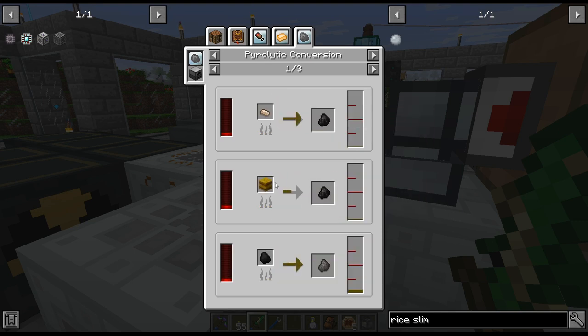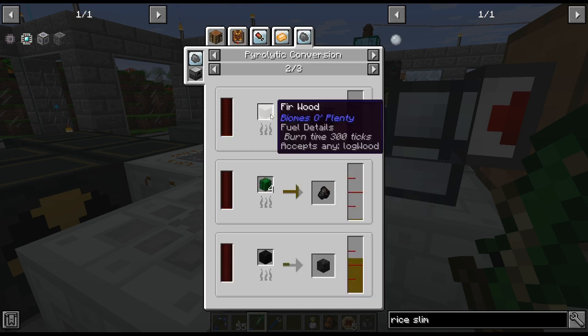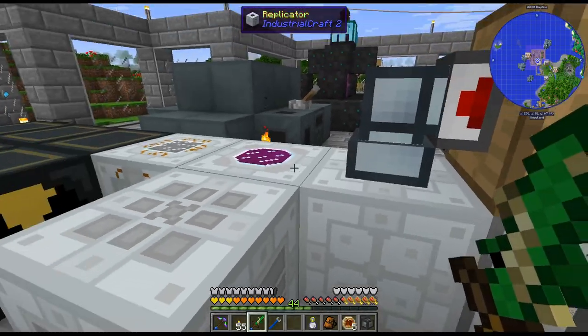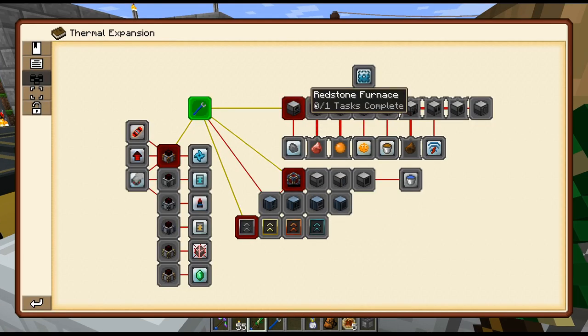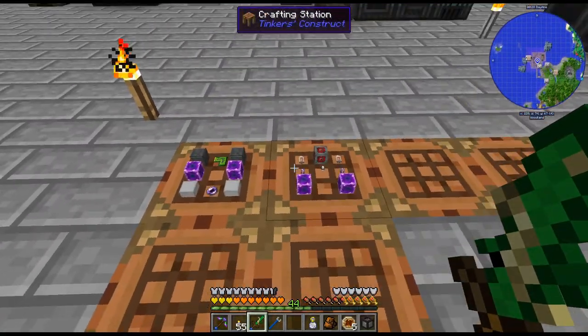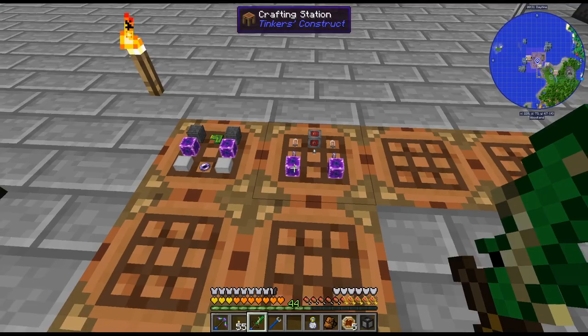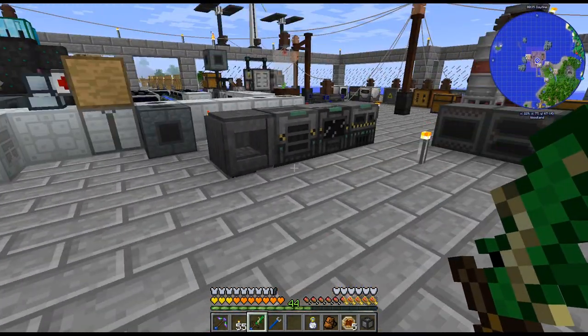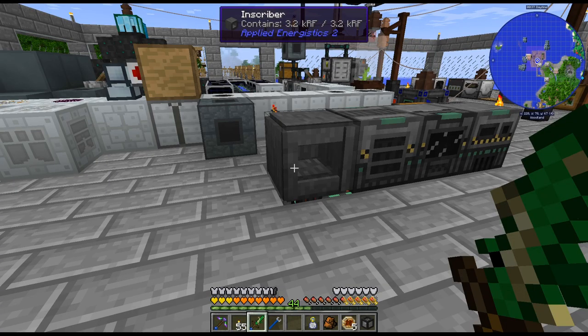If we look at this, this turns wood into charcoal and we get creosote from it, so it kind of replaces the coke oven we have over there. Yeah, I guess we'll do this. I know we're kind of getting a little distracted here, but that's pretty typical for Minecraft, isn't it? Start doing AE and next thing I know I'm progressing in thermal expansion.